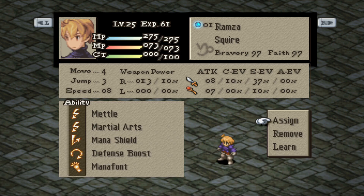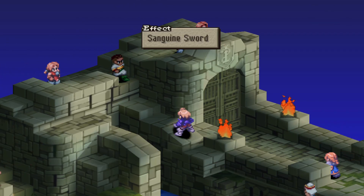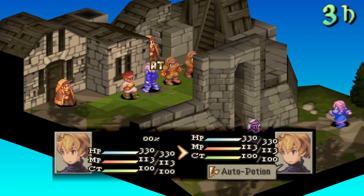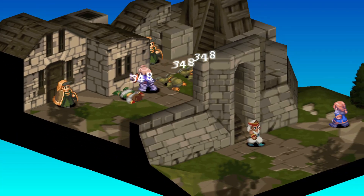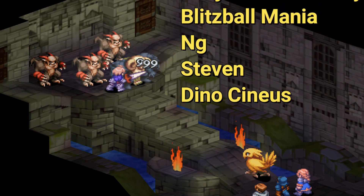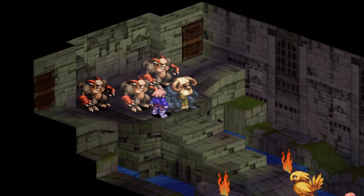You can also use the Mana Shield and Mana Font combo here as well if you'd rather not have Chameleon Robe on. These are the best builds I recommend using on Ramza if you want to get through the early and mid game. They are all strong builds that vary in grind time, but can make some of the most challenging fights a breeze, and you can do some cool stuff. Thanks so much for checking out the video — much more Final Fantasy Tactics related content coming out in the future. Until next time, have a great one.